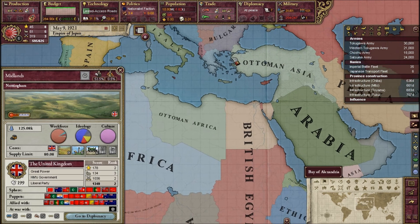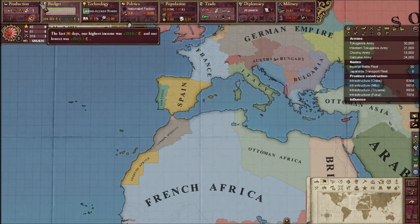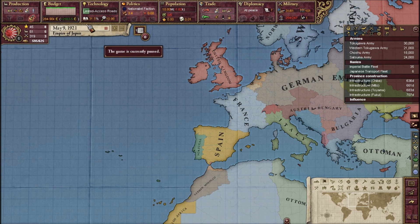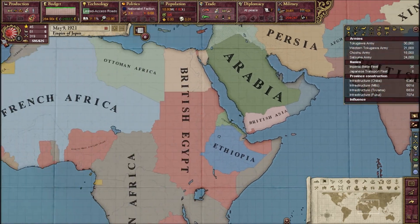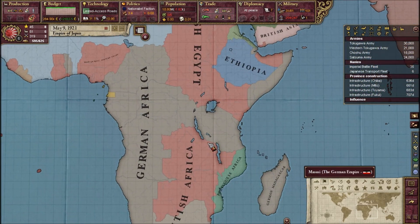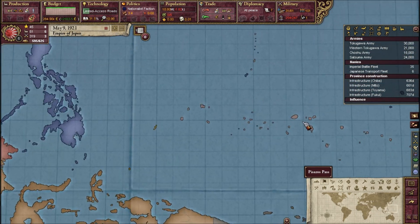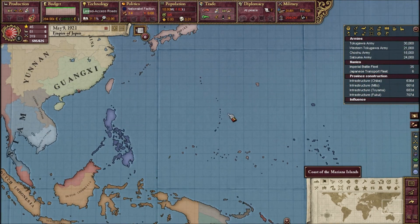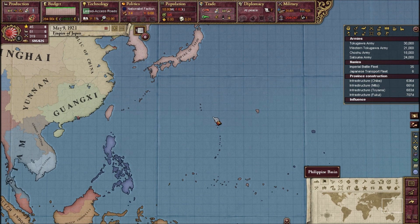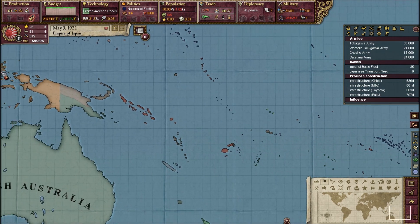Britain is alone in the war. Around 1919 to 1920, the Germans secure a peace with honor with Britain — a white peace. They end all hostilities, and Britain gets to keep the colonies she took in Africa. Japan gets to keep the island chains they took in the Pacific from the Germans and the British, exactly the same.